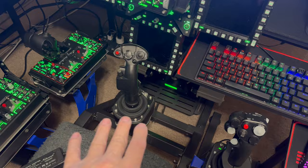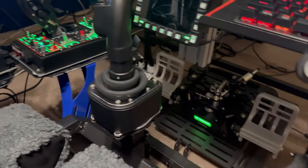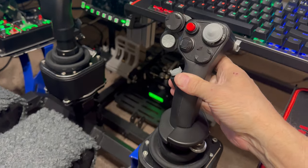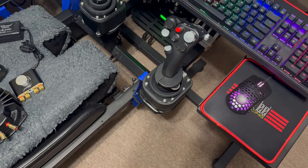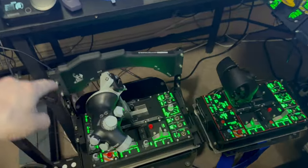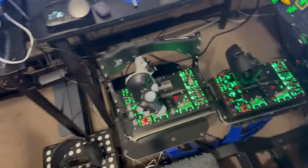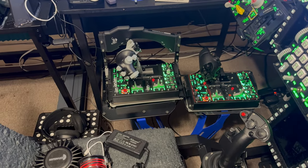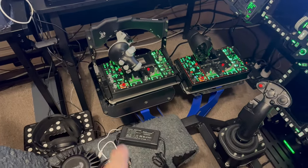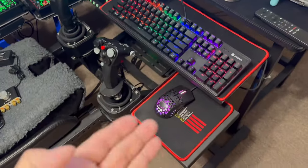As far as the F-18 joystick and the F-16 — the F-18 is full movement, the F-16 is their version and it does also have a little bit of feedback. Because it's so much harder to move, that one I bolted right down to the mount. The F-18 is on by magnets, and the same goes for the throttles — both of them. If I want to swap back and forth it's an easy change, you just pick it right up and it's done. It doesn't slide or move at all when I'm using it — it's mounted on there really well. I usually use a screwdriver to pop it up and move it off.